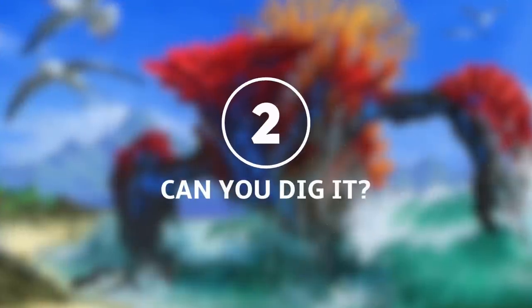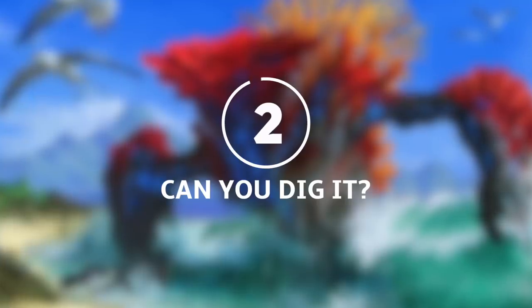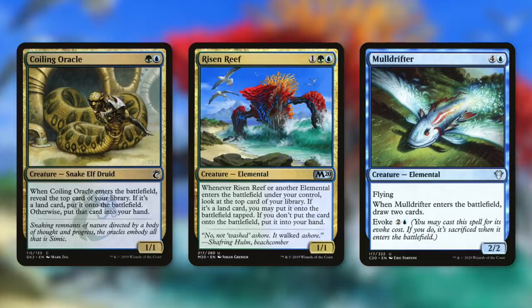So now let's move on to tactic number two: Can You Dig It? First up there's Coiling Oracle, which can either get us a land into play or a card into our hand, depending on what's on the top of our library. And then Risen Reef does the exact same thing, but it also counts other elementals coming into play too. Cloning this card a couple of times can get out of control quickly.